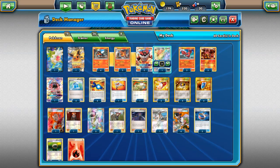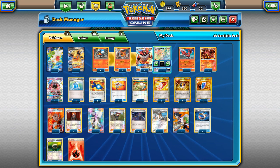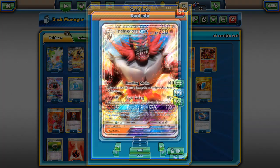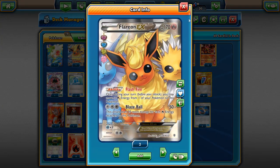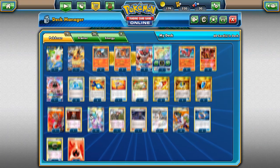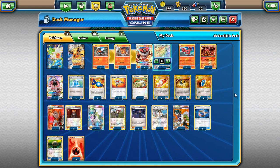We play four Professor Sycamores for draw support. Other supporter options include Skyla for healing or Lillie, but those are all I can think of. We play three Choice Band to do more damage with Hustling Strike, one Float Stone for free retreat on Baby Volcanion and Flareon. We play eight Fire Energies because we use Max Potion a lot. We don't play Super Rod since we have Baby Volcanion to power things up. That's the full Incineroar GX deck — let's hop into some matches.